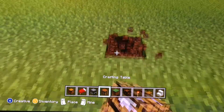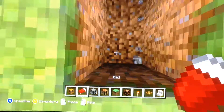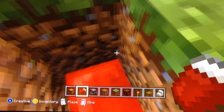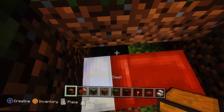First, what you're going to do is dig two blocks deep. Place a bed right there, then you have a little space. Just break those blocks — break one that has two. Then you're going to put your chest there.